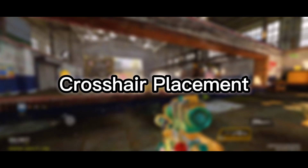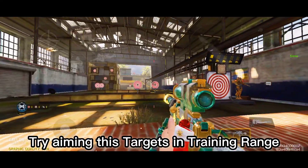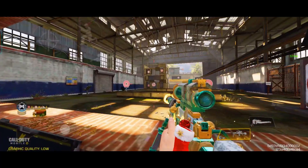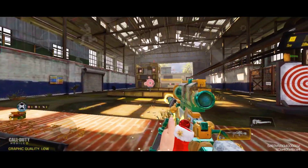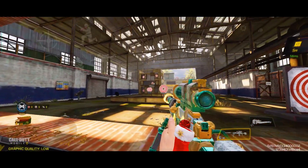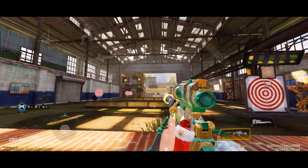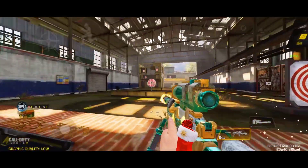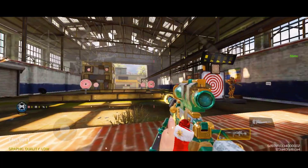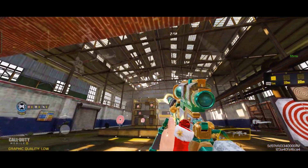Tip number 4: crosshair placement. Try aiming at targets in the training range to practice leading your shots and improving your reaction.